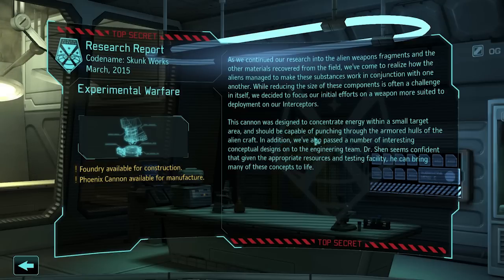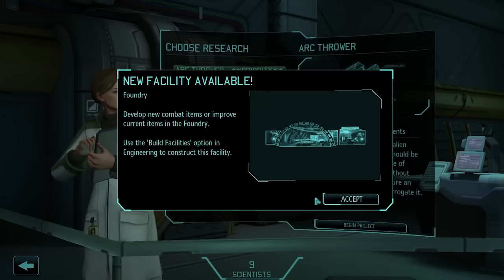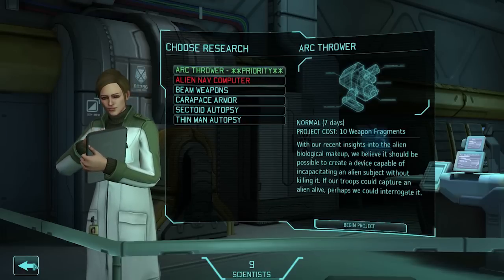It should be able to punch through the armored hulls of alien craft. The Phoenix Cannon is capable of delivering massive burst damage, but its limited range puts the interceptor at risk. The Foundry — I definitely have to buy that, research that or whatever.